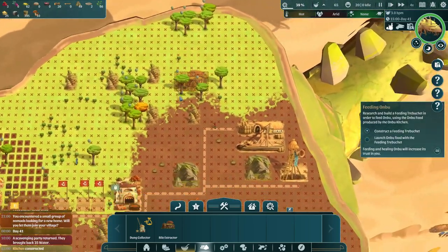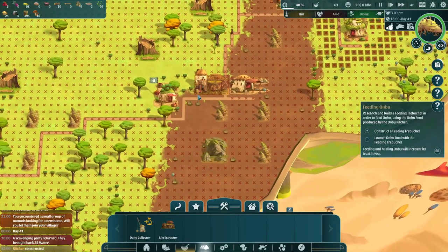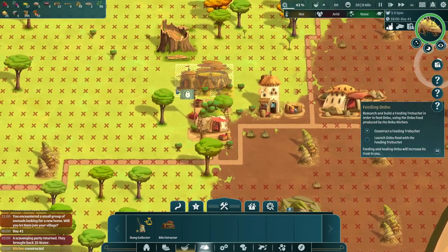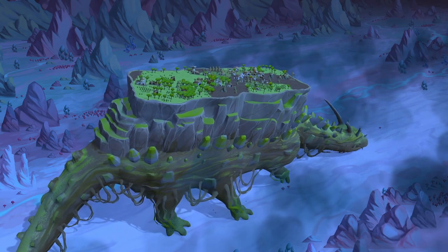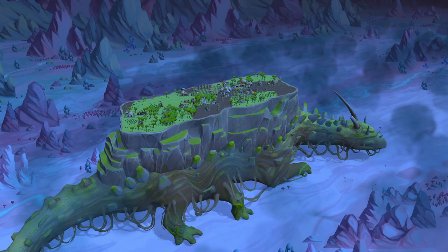There are also even more complex buildings that can, for example, extract bile from Anbu's gallbladder, which having anatomy just like you and I do, only exists in one place within its body, requiring you to place it directly above Anbu's gallbladder. These little details and space requirements for certain buildings only add to the connection you feel with the creature you're building a village upon.